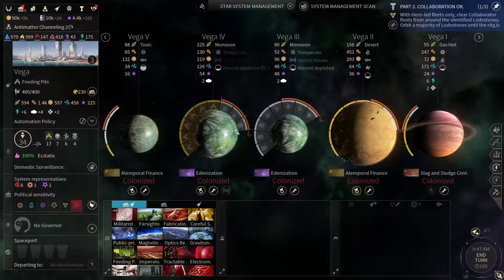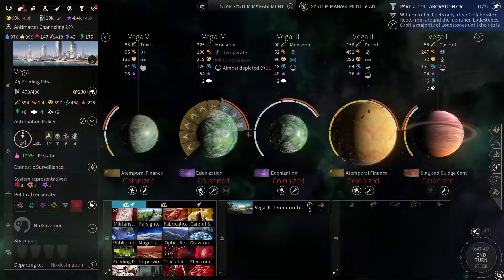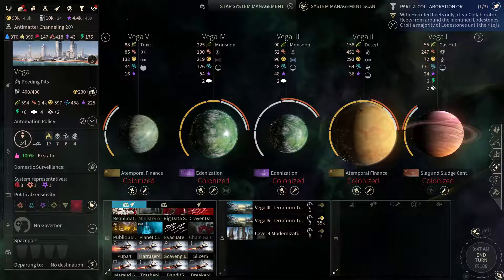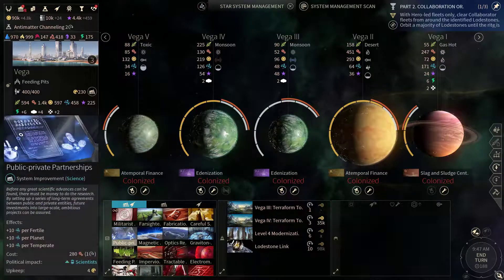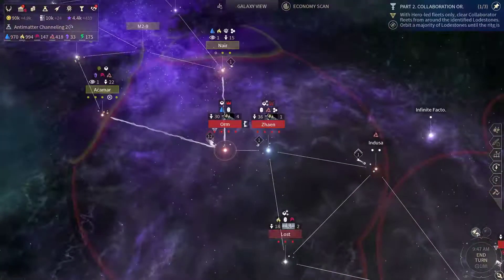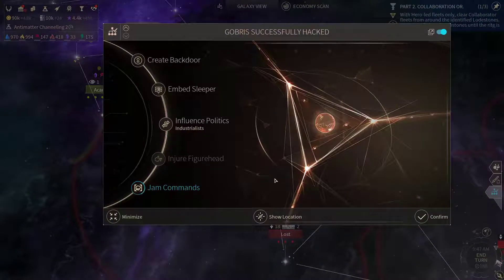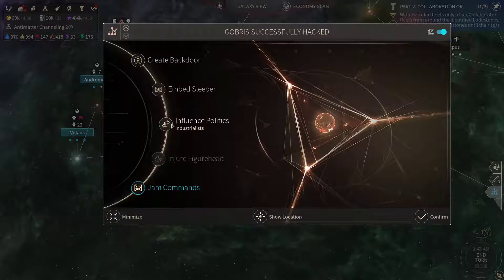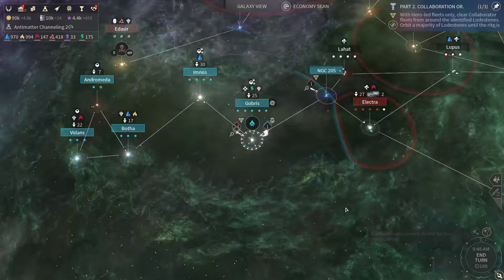Let's take a look at Vega — I want to change these Monsoon Planets to Terran ones. Let's get a level 4 Modernization going here, build the Lodestone Link, and after that I'm gonna work on these Science Upgrades — that's more than enough for now. Gobris is their second home planet now. We could jam the commands — I suppose that's the most beneficial way to do this.